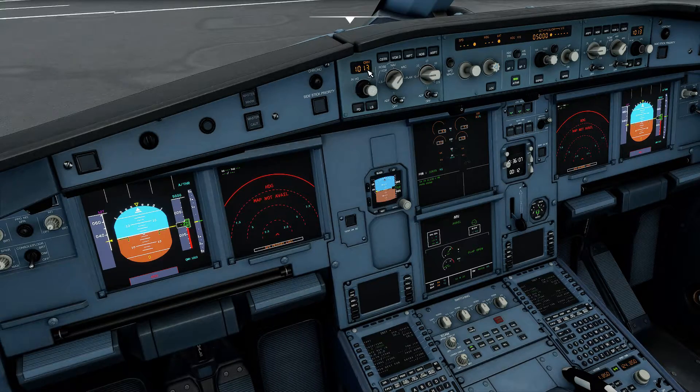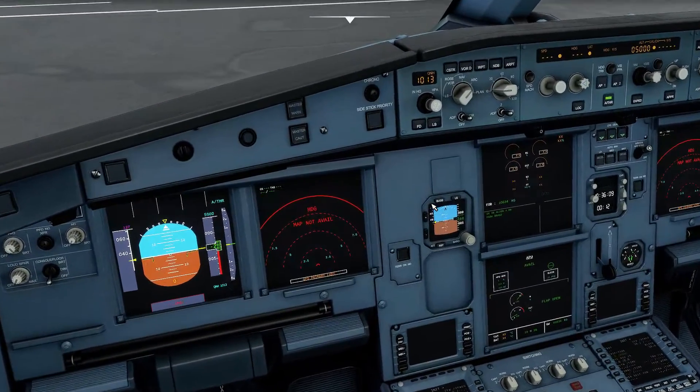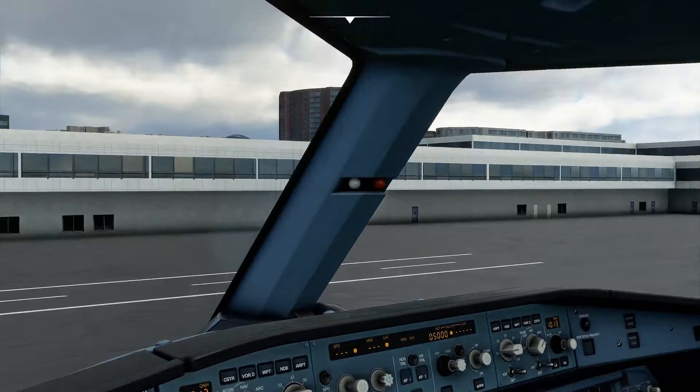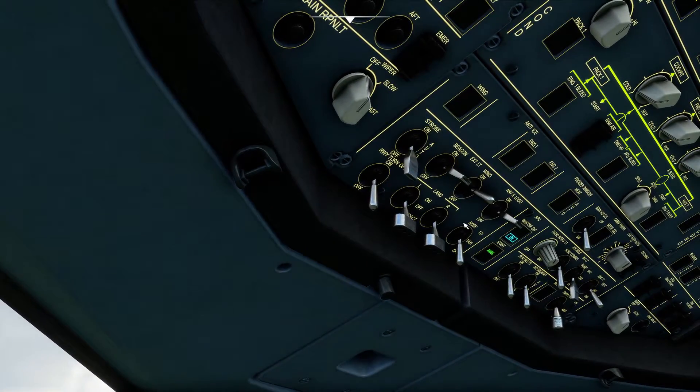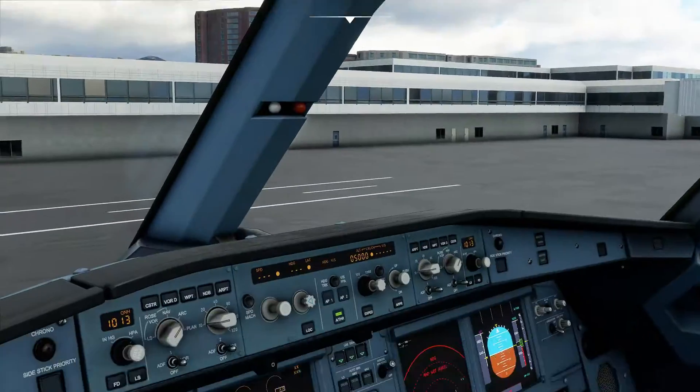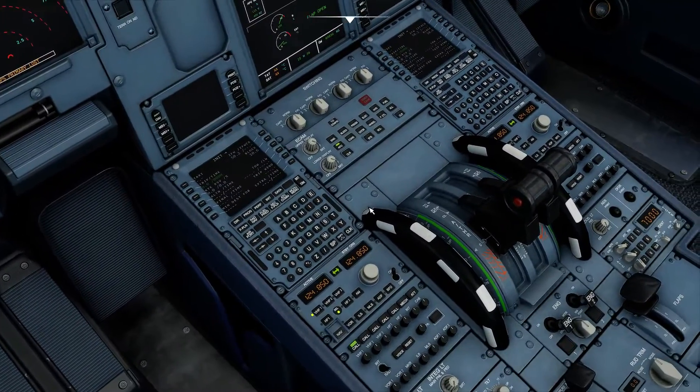The QNH is clearly not correct for the weather today as it says we are 260 feet below sea level. So now that's ready to start, we can turn the APU bleed on, which lets us prepare to start the engines.